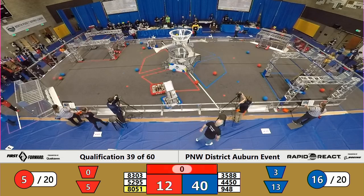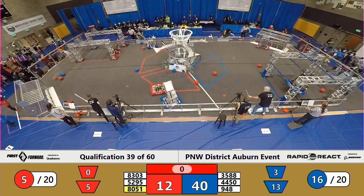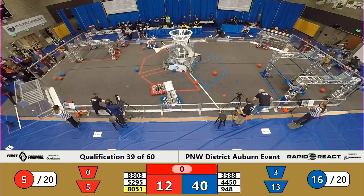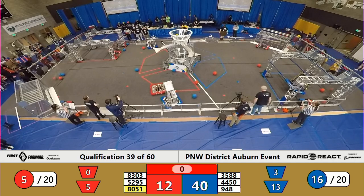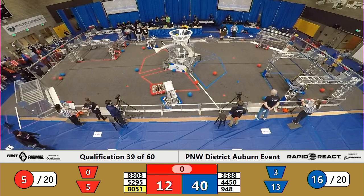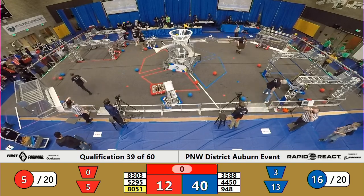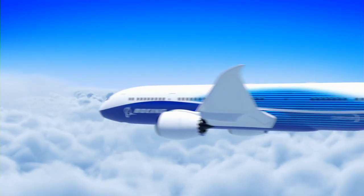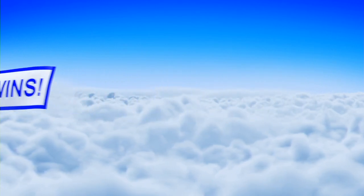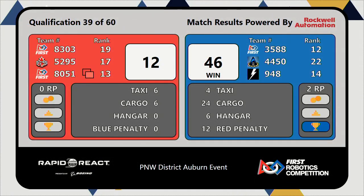Blue was able to score 16 cargo, Red only five — all in the lower hub. Your final score for qualification match 39: the Blue Alliance wins 46 to 12.